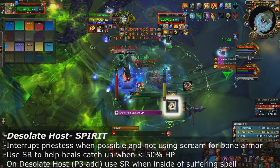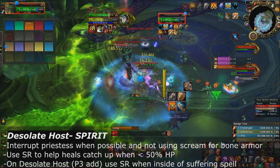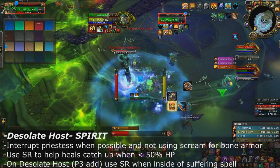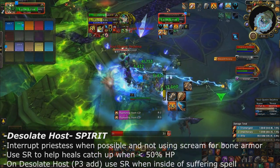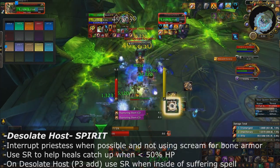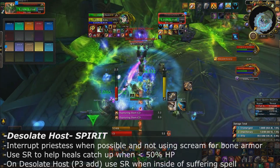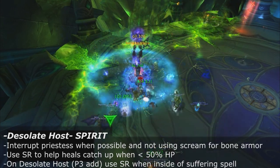For the Desolate Host, when you're in the spirit realm try to interrupt the Priestess as often as you can — unless you're using Shattering Scream to remove a Bone Armor buff — and use Spell Reflect to help your healers catch up. If you're ever below 50% HP, throw Spell Reflect up to mitigate all of the magic damage in the spirit world so your healer can catch up.